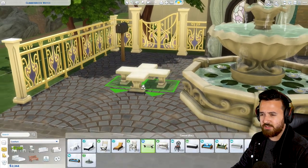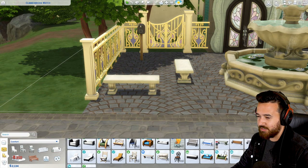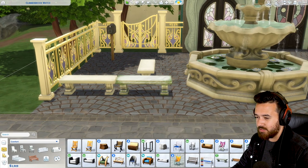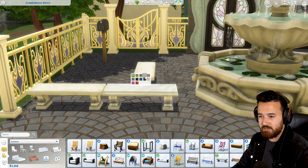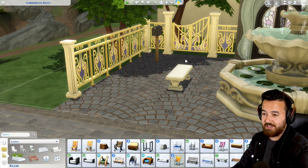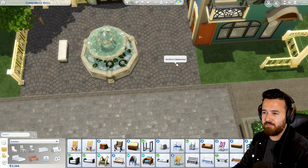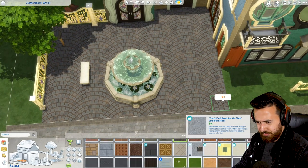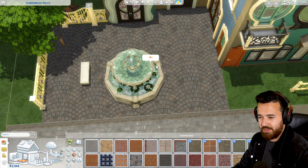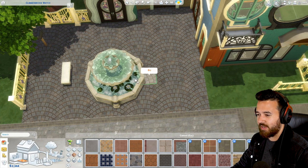We also have this bench next to the fountain - it's a pretty standard stone bench. I don't know that it's really that different from existing ones. If you don't have Romantic Garden Stuff, you have a stone bench now. And then we have this new floor tile which is really nice. I don't think we have one like this in the game yet - it's a pattern I always used in Sims 2 and Sims 3, but we've never had it in Sims 4.